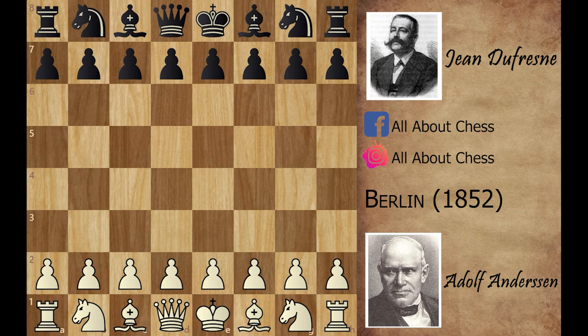In today's video we are looking at the most evergreen game in the history of chess. This game was played between Adolf Andersen and Jean Dufresne. Adolf Andersen was the German chess master considered to be the best chess player at the time. Jean Dufresne was not a world class player but he was a very famous chess author. This game was played in the year 1852, which means this game is 172 years old.